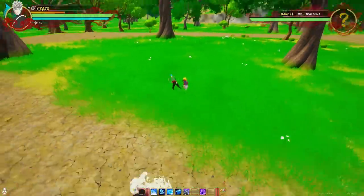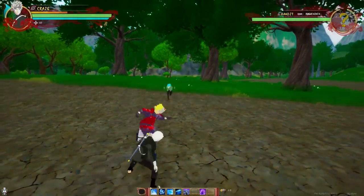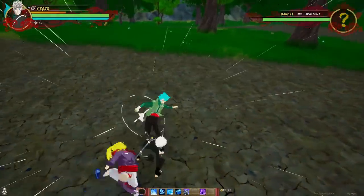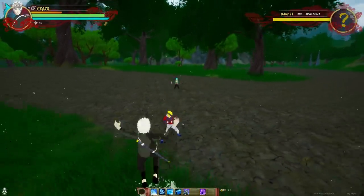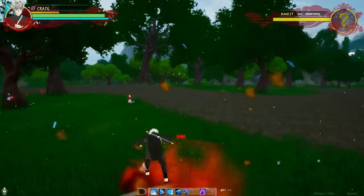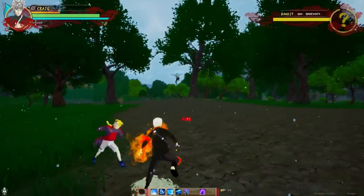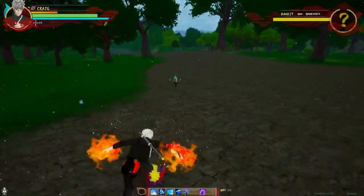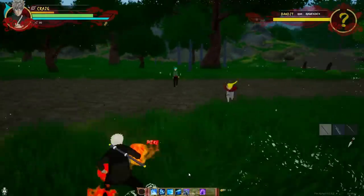Didn't Tobirama also create this jutsu right here? I'm trying to do that purple barrier jutsu. Water Dragon — another thing you should know: you can't do jutsu in this game when you've got a sword in your hand, unless it's a one-handed jutsu. Two-handed jutsu you cannot do with a sword in your hand, so let me put this away.